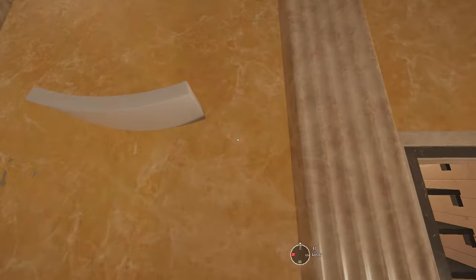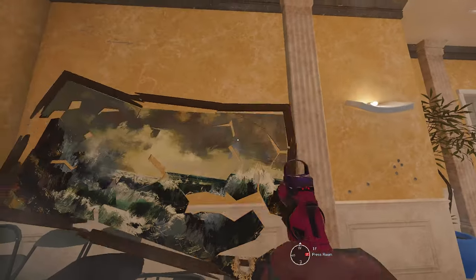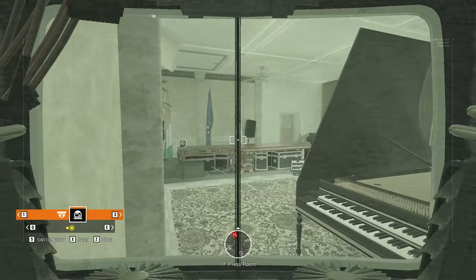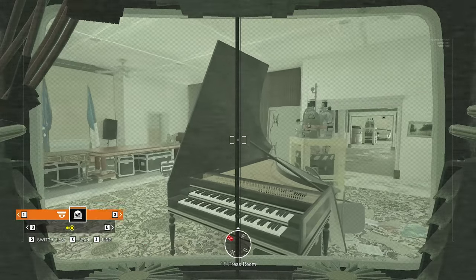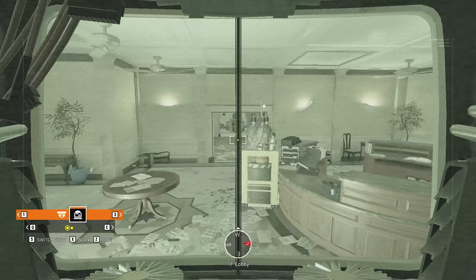For the lobby on Consulate, I usually place my Evil Eye on the couch in lobby and on the wall in piano. The combination of these two cams allows you to cover the entire site and to stop a default plant at the lobby double doors.